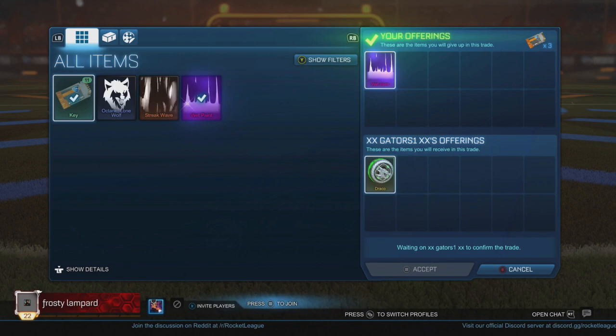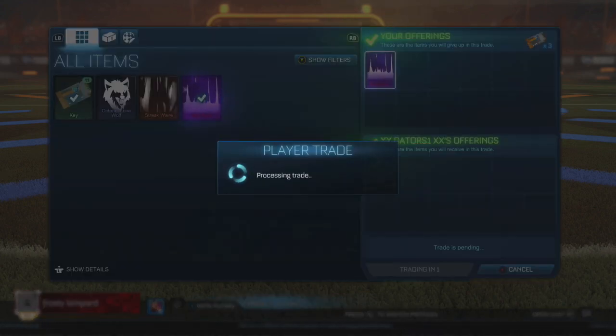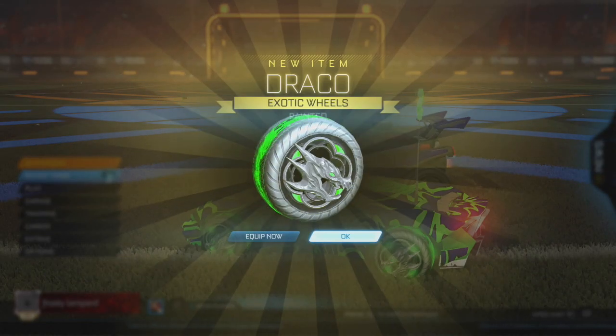Moving on, I traded this guy a wet paint and three keys for a pair of nitro forest green dracos. I only ended up paying seven keys for these dracos and because of the crate they are from, I'm hoping to find a buyer who will pay at least eight or nine keys.